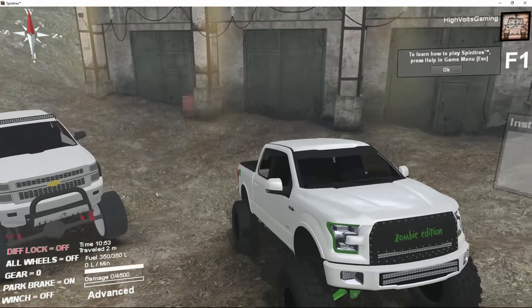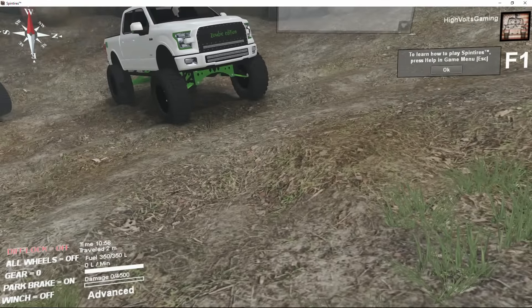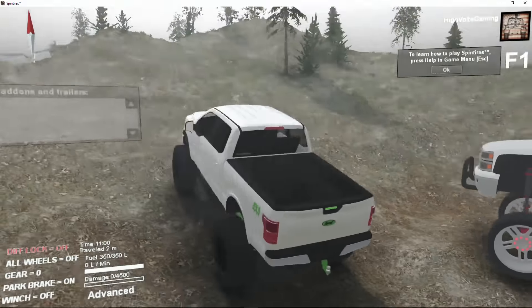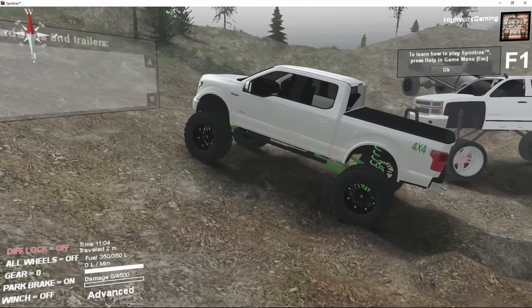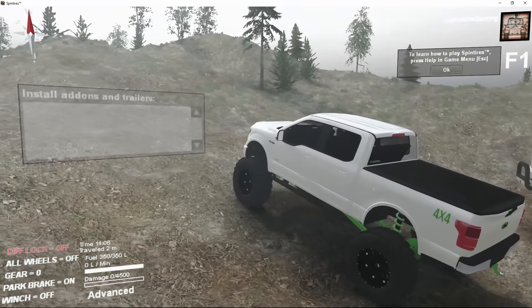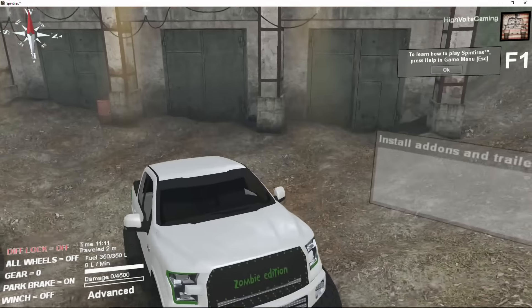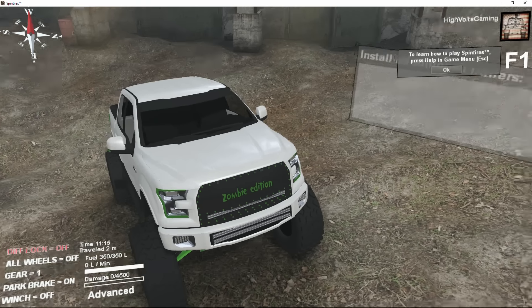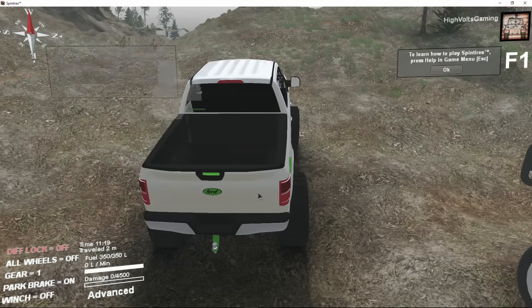Definitely a cool looking truck. Go ahead and take just a second to check it out. You can see here he's got some custom suspension work done on it. I believe all that custom suspension under there is all his own 3D design, everything, from what it said on the mod page. He got the 3D model for the truck offline; everything else is all his own design. We've got all the green suspension components to match the green Zombie Edition front grill, front emblem section, the headlights — and little mirrors got the green accents on them, as well as the handle and the emblem out back.